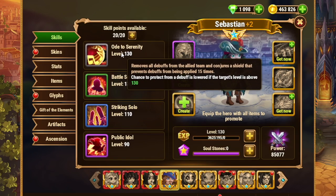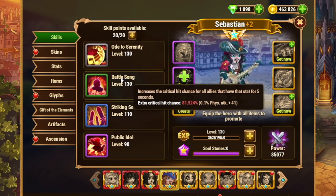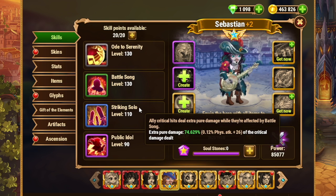You don't need Jet on Facebook and web, because Ode to Serenity activates so early in the fight due to his public idol ability — he gets to start the fight with energy. Usually whenever Battle Song comes up, your allies have the artifact weapon buff, the critical hit artifact weapon buff, therefore increasing the critical hit chance of the allies even further. And then the blue ability adds that pure bonus damage.